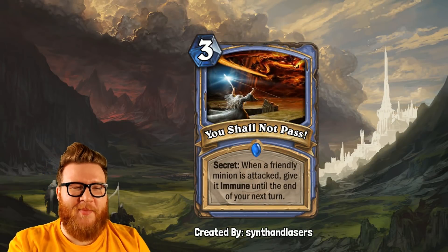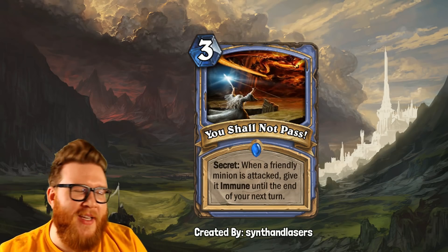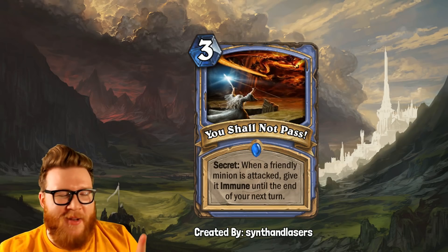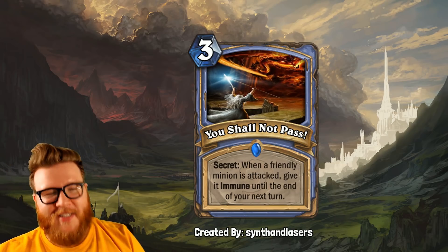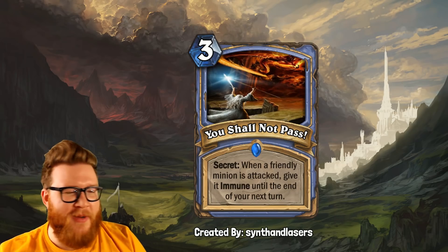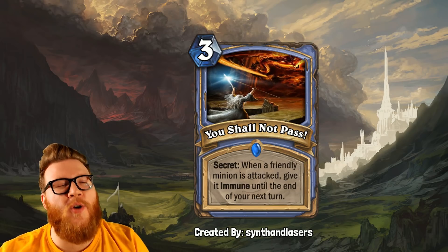Gandalf and Secrets — the perfect way to open this latest custom card review with Lord of the Rings themed cards, including this one from Synth and Lasers, which features Gandalf and is a secret for Mage. It reads: when a friendly minion is attacked, give it immune until the end of your next turn.